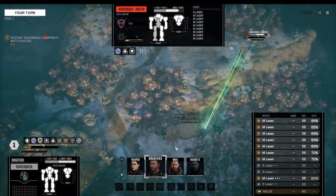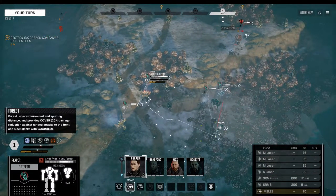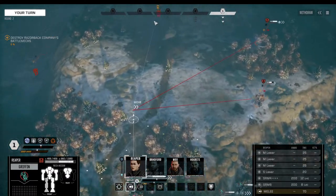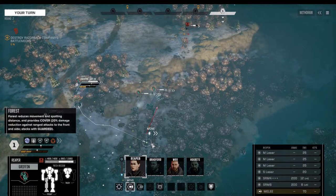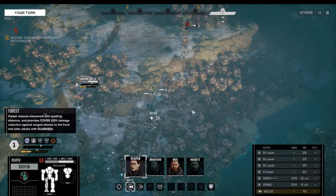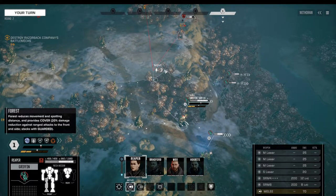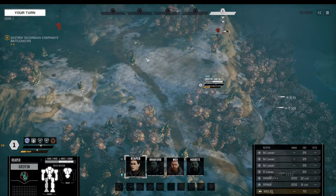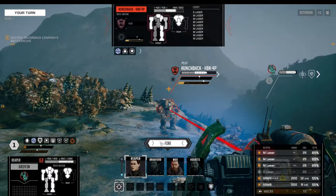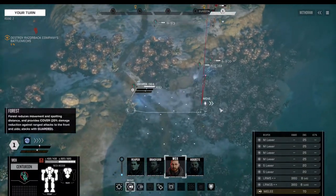Engaging the target. We could move up and be the tank for all enemies but that would not be a wise decision. We can also move back at the beginning of the next round — there's only one mech that can react, so this isn't as reckless as it seems. The Hunchback is almost down and the Centurion moves into nice cover.